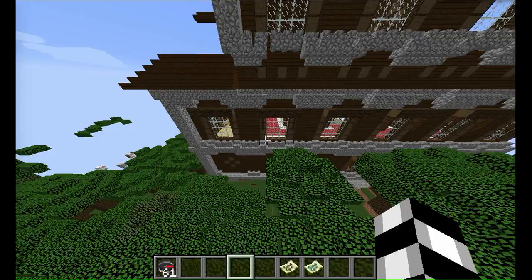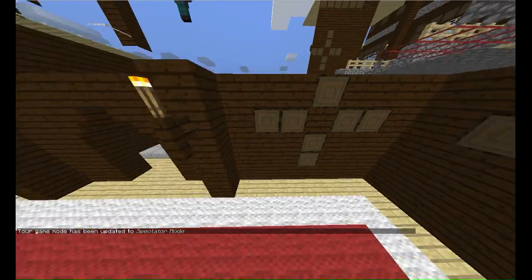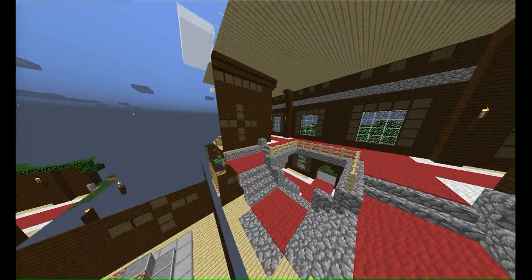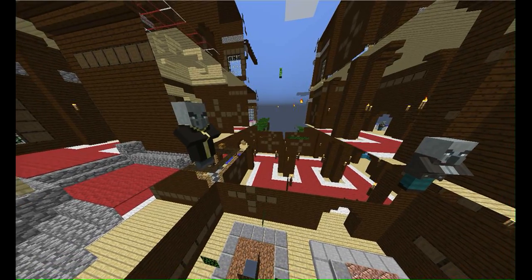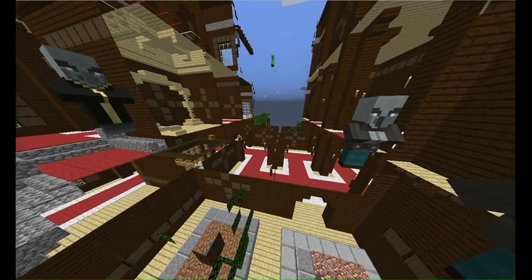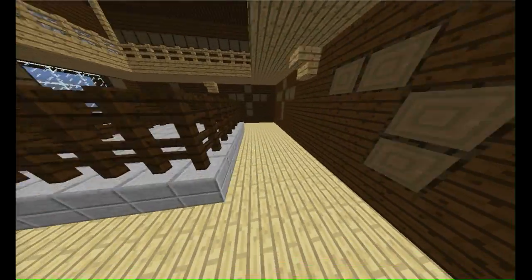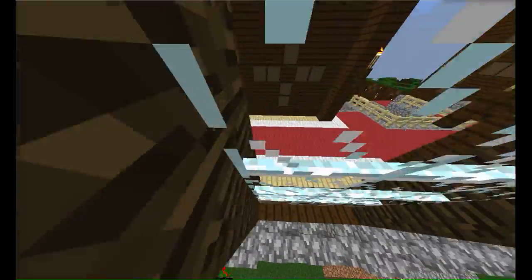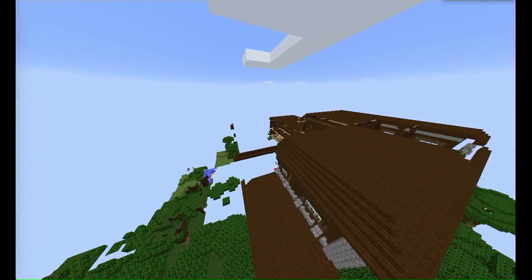There are some new mobs in here. They're called vindicators and evokers. If a mob is wearing that robe, it's an evoker; that one is a vindicator. They have their own special sounds — it's incredibly cool. And there are also things called vexes. The woodland mansion is a new massive structure you can find in the world.